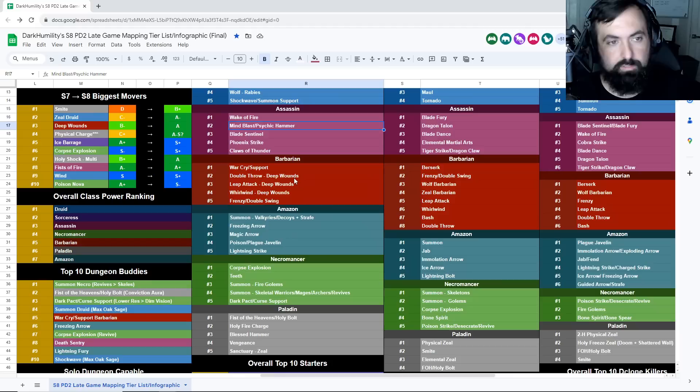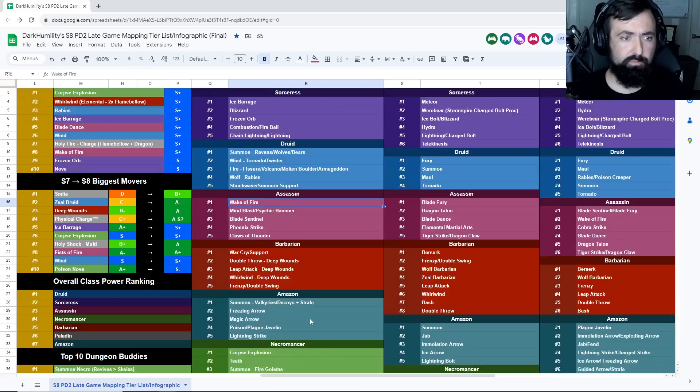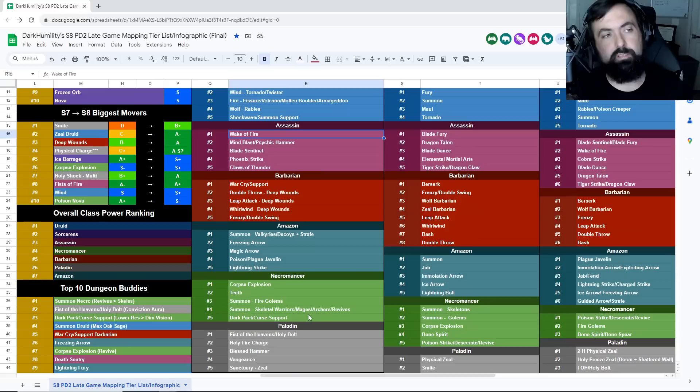Now for Assassins. Wake of Fire is one that can be great in Maggot Lair or Stony Tomb — Stony Tomb is typically preferred because it's easier to find and edges out Maggot Lair in efficiency, though not by much. Both are strong early game farming areas. Wake of Fire is also really good at clearing Cows — arguably cows is its best spot early on — where you'll be finding high runes, bases, and everything else super easily.